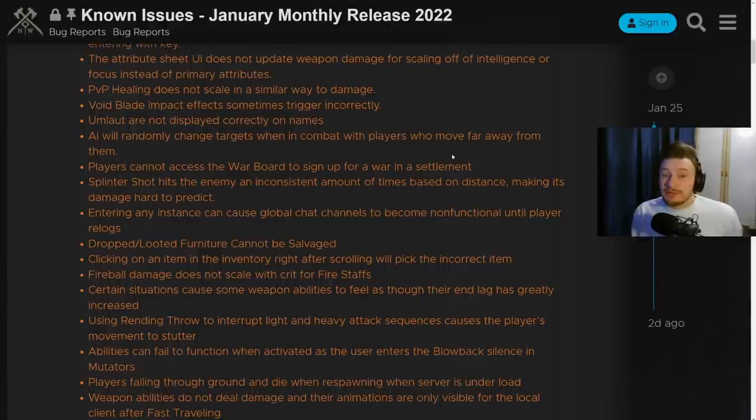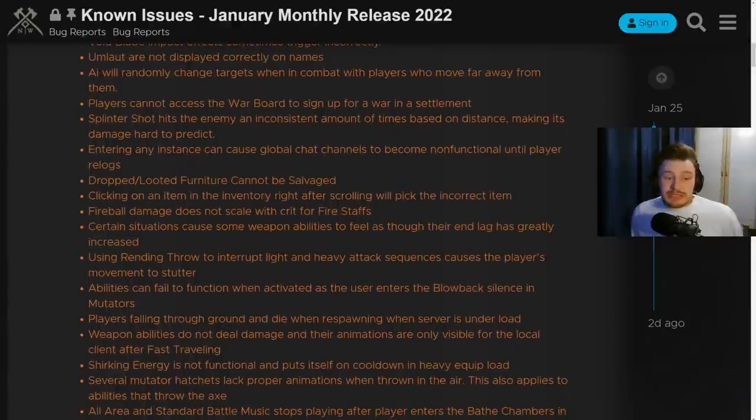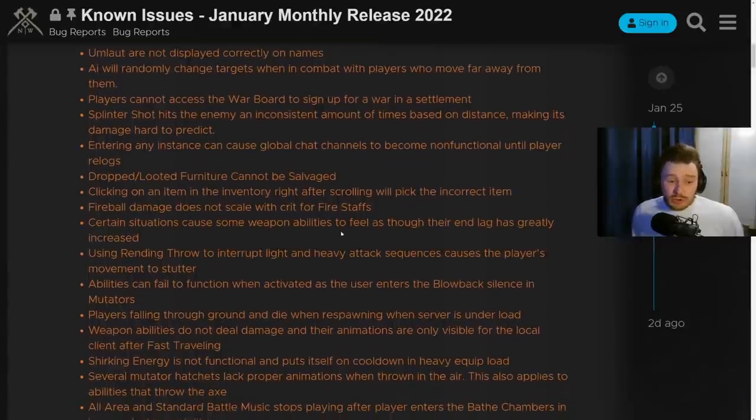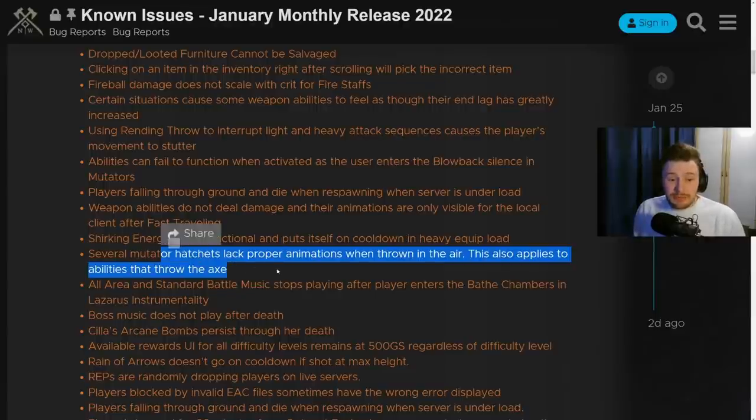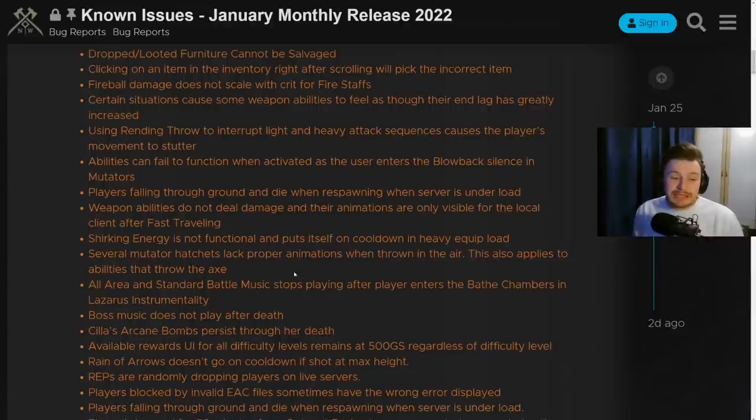Dropped and looted furniture cannot be salvaged, which it should be able to be, so that's going to be fixed. Using rending throw to interrupt light and heavy attack sequences causes the player's movement to stutter - very annoying. Hopefully that gets fixed soon, as all things that affect PvP, end game PvE, and general player QoL when using these abilities are really important to get fixed fast.